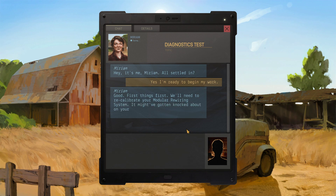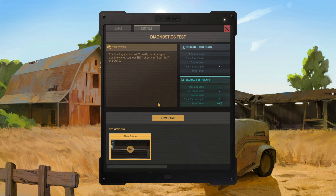Good. First things first — we'll need to recalibrate your modular rewiring system. It might have gotten knocked about on your journey to the farm. Ready to begin? Yeah, let's begin. Click to go to Details Lab. Gotcha. This is a diagnostics test to verify the signal pipelines work. Connect SRC1 directly to both Out1 and Out2. This game is like a complicated game, by the way.